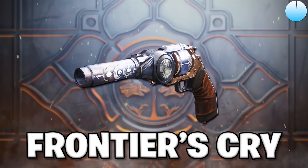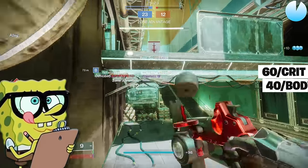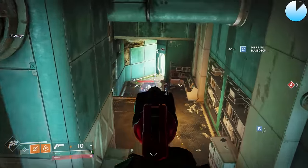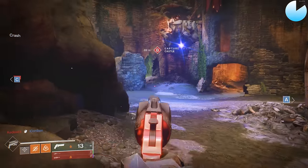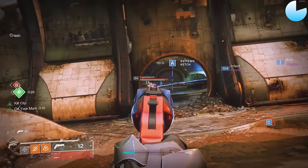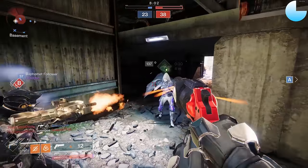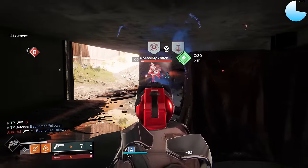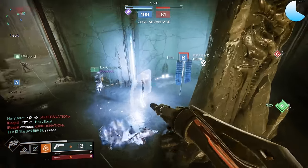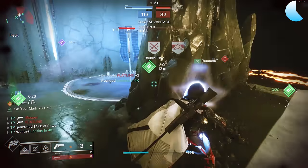Frontier's Cry is a Solar 180 RPM hand cannon from the Iron Banner. This archetype recently got buffed and now deals 60 damage per headshot and 40 damage per body shot. The Precision Frame also comes with an intrinsic benefit to airborne effectiveness and a much smoother recoil pattern. Unfortunately, at base you need 4 trigger pulls to get a kill. Good players simply won't let you get that extra shot off. It's not just about the 1-second time to kill — it's that the damage comes out in smaller chunks. This really gimps the peak-shotting ability of 180s, which is the main reason to use a hand cannon in higher levels of play.